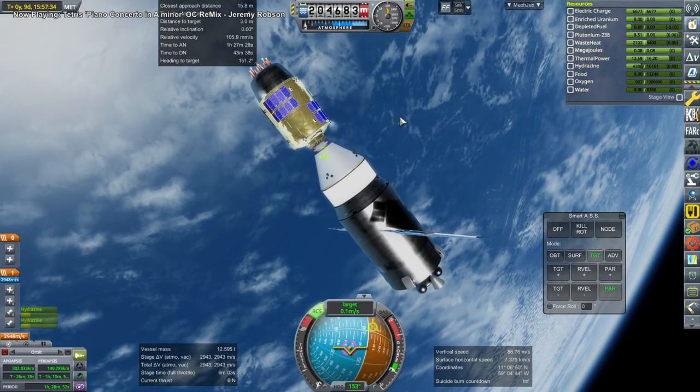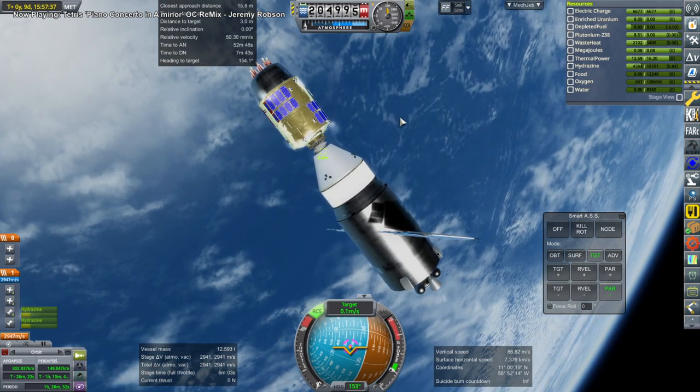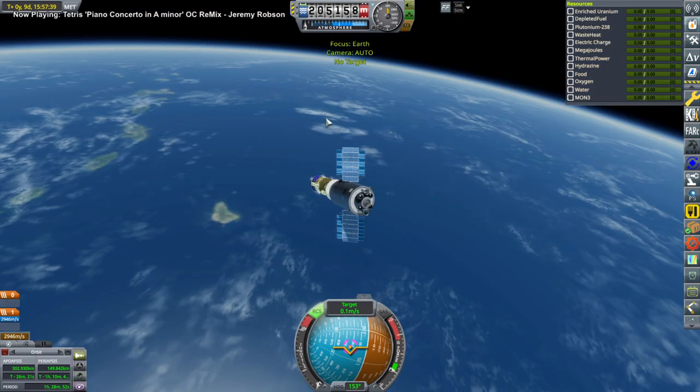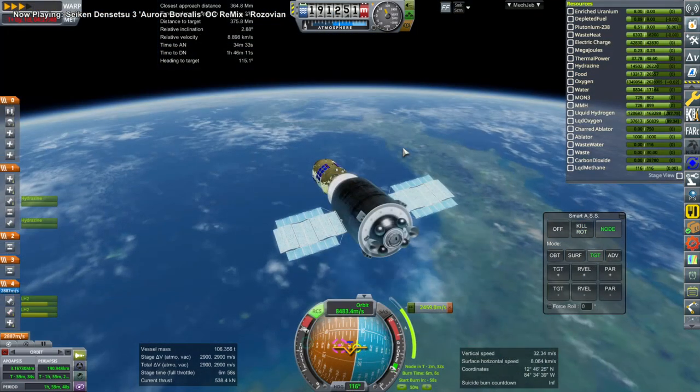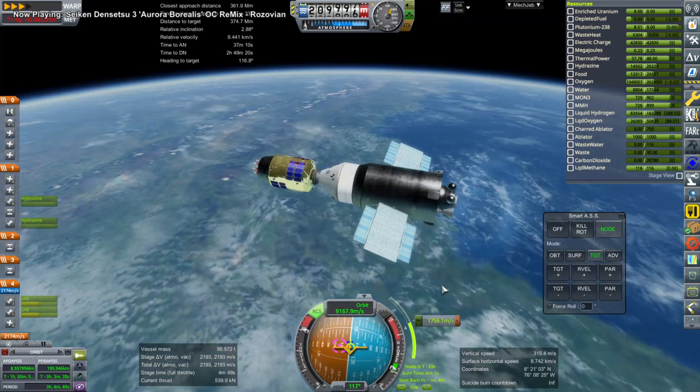There we are rendezvousing with the candle tug, which is just supposed to bring supplies but is now also going to be carrying the Lynx capsule for a while. There we are docked, with the Salyut panels, and we are using those two engines to boost ourselves over to the moon.